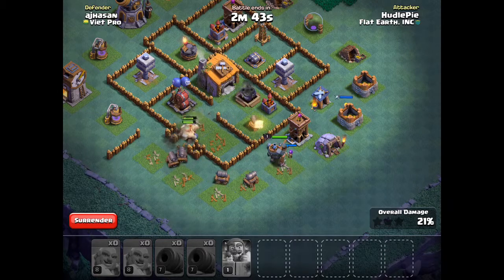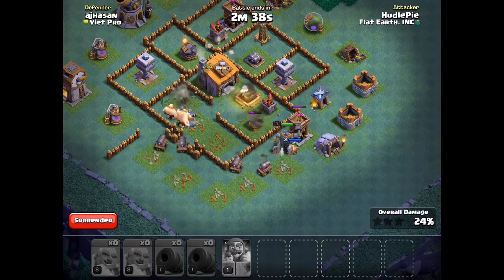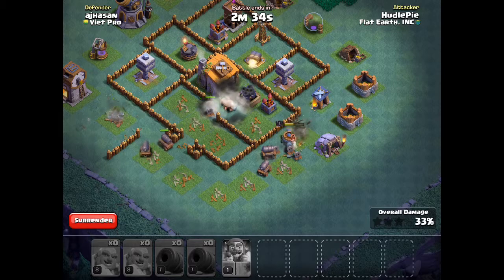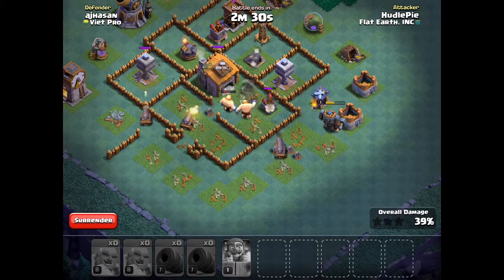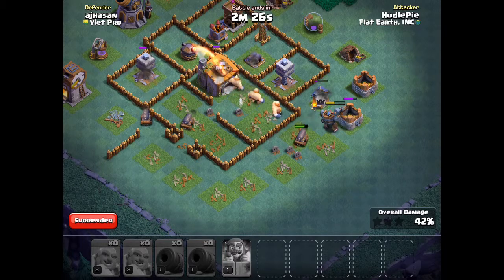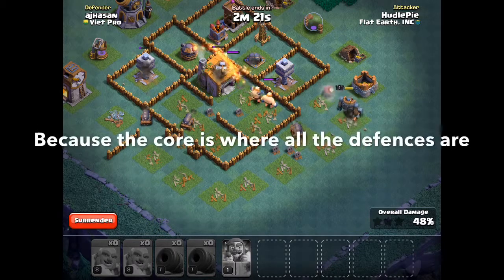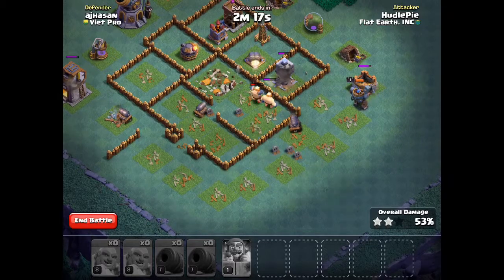This strategy is actually pretty unique in that open bases don't work too well on it, because you want your giants to get into the core as well as your battle machine — which I failed to do here. If you fail to get your troops into the core, the whole attack just doesn't go well. We've got the two-star so this could still be a pretty good attack.